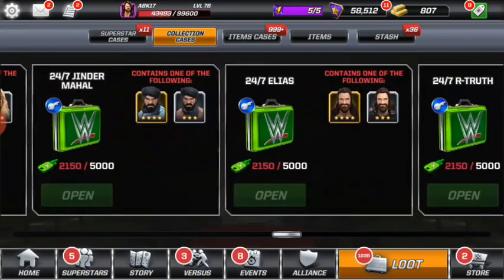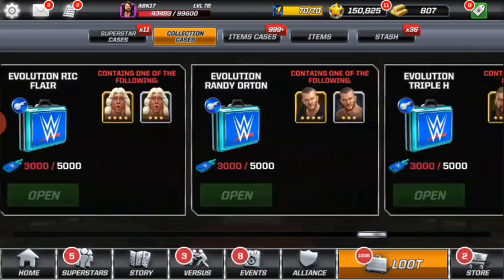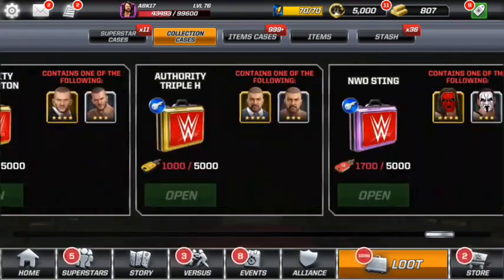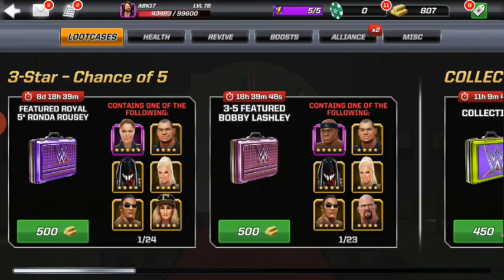2,150 24-7, and 250 DX, as well as 3,000 Evolution, 1,000 Authority, and 1,700 NWO cases. And that's it.